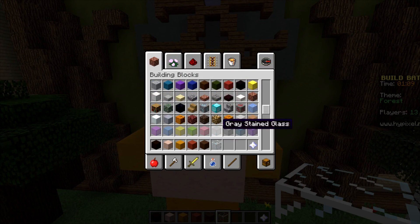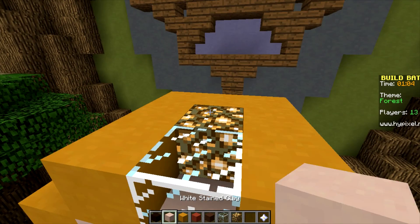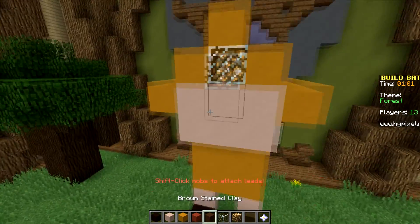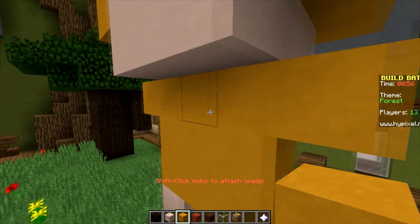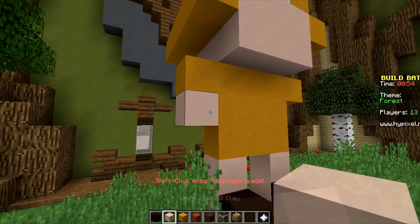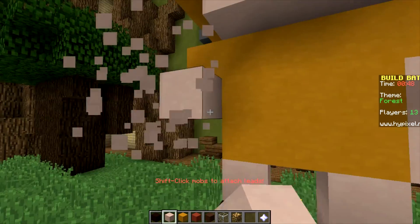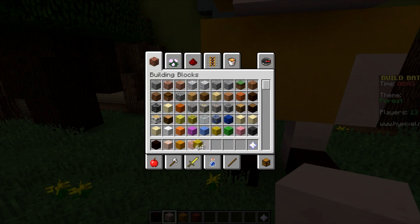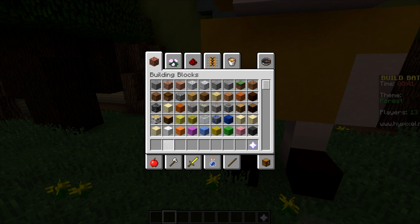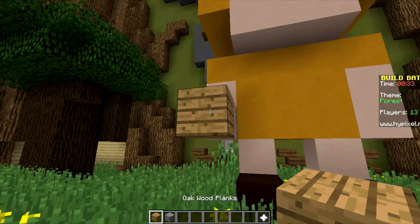Put a glass here, on some clothes too. Let's just make him holding a mini pickaxe, a mini axe. We can make him a mini axe.